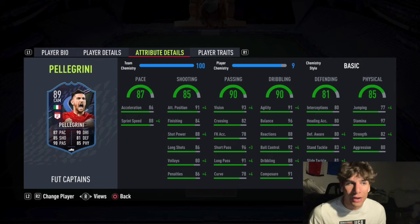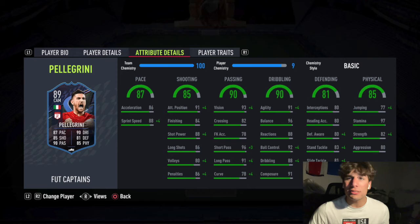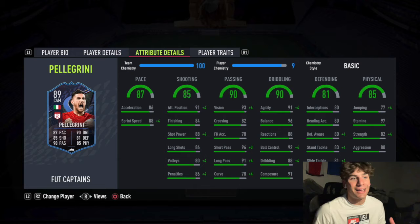The 96 short passing is elite. He does have three-star weak foot, but I was hitting him on both feet - left and right. His strong foot is his right, but hitting him on his left wasn't that big a burden at all. Passes were really good on the left, really crisp - both short and long are both in the 90s, and it's just a great card.